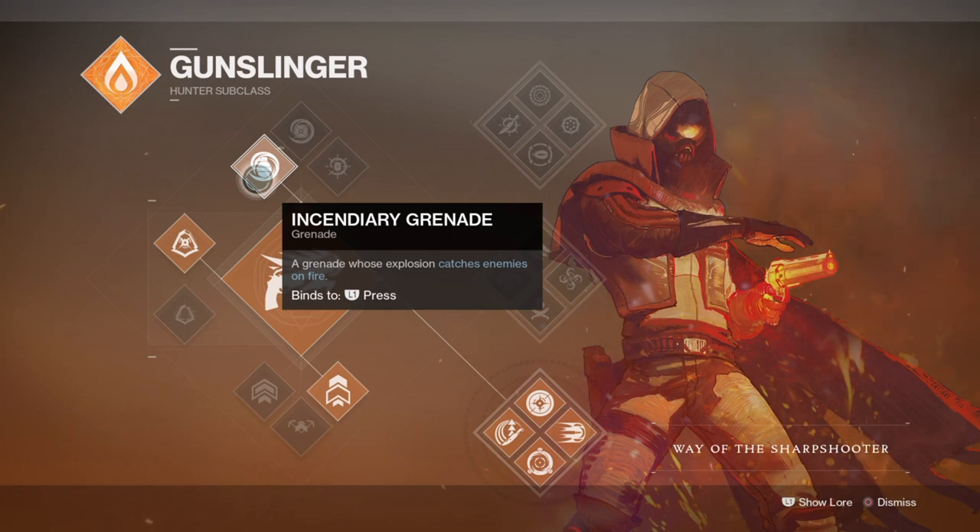Now for grenades, I've chosen the Incendiary Nades for their damage, blast radius, and overall effectiveness for clearing and damaging enemies. But I've also chosen them for which one will do the overall most amount of damage when I also use my Energy Converter mod. As if done right, I can get a plus 50 super regen and more on top of that depending on if my grenades get kills after it lands.